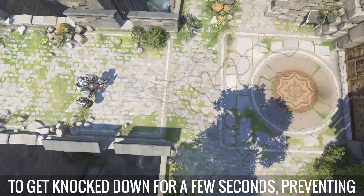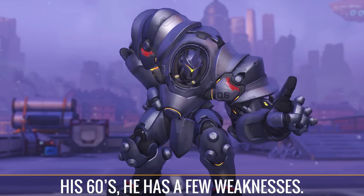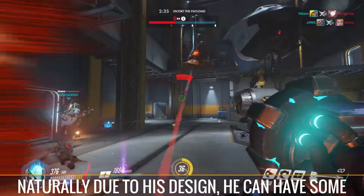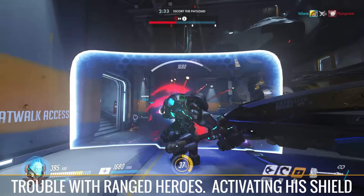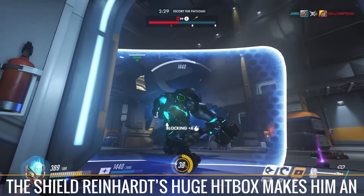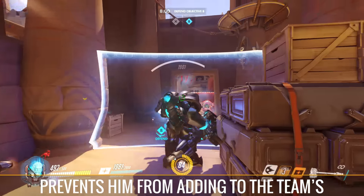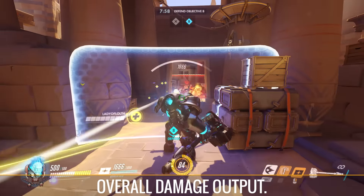Reinhardt Wilhelm was part of the original Overwatch Strike Team, and as such now in his 60s, he has a few weaknesses. Naturally due to his design, he can have some trouble with ranged heroes. Activating his shield will cut his movement speed in half, and without the shield, Reinhardt's huge hitbox makes him an easy target to focus. Turning on the shield also prevents him from adding to the team's overall damage output.